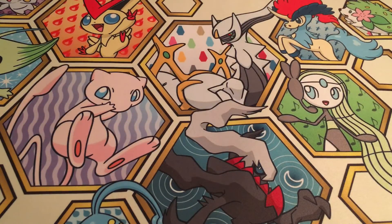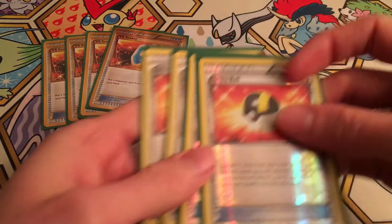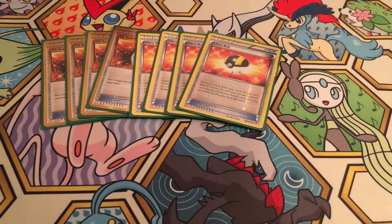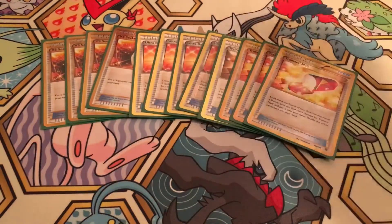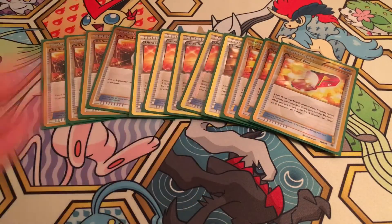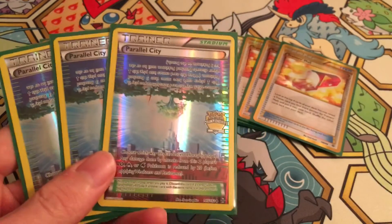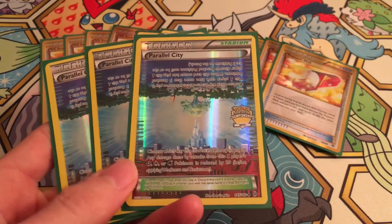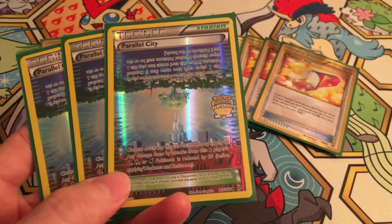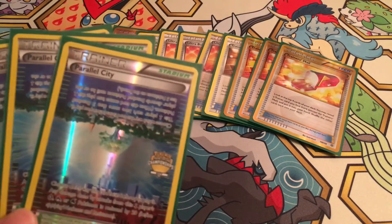That's 11 supporters. For items, we've got four VS Seekers — part of our 4-4-4 core of standard cards. Four Ultra Balls get everything from Spinarak to Sceptile, and we're running four Trainer's Mail to hit draw support early and utility cards mid-to-late game. We're running three Parallel City to make sure we can get Hoopa and Shaymin off the board as quickly as possible. We can also play the city side toward our opponents, which does affect decks like Greninja and even Volcanion by decreasing their output.